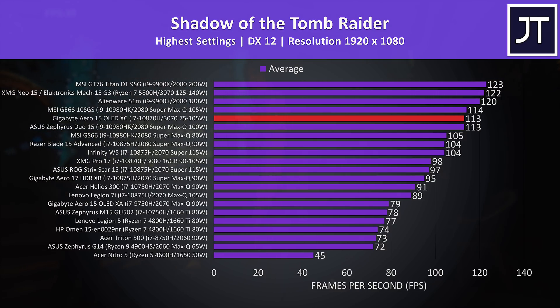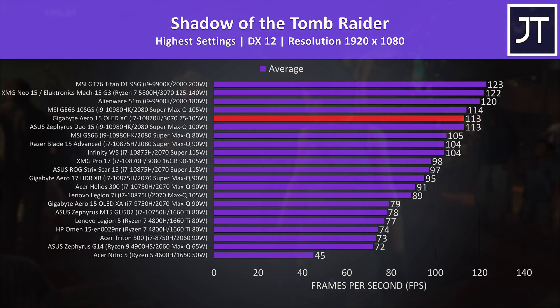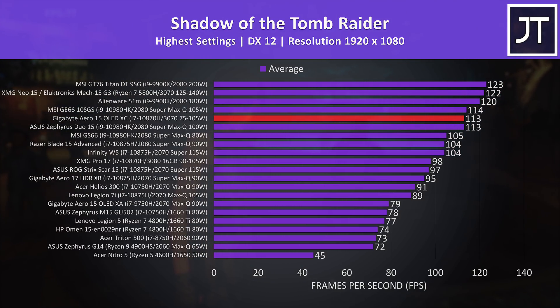Regardless, it's still a decent result and similar to many of the RTX 2080 Super Max-Q results, granted at the higher end. What I found most interesting was that the Aero with these specs was 15% higher than the XMG Pro 17, the first laptop I've tested with 16GB RTX 3080 graphics. The unit I tested has a similar power limit, so I would have thought they'd be closer together, but that wasn't the case.